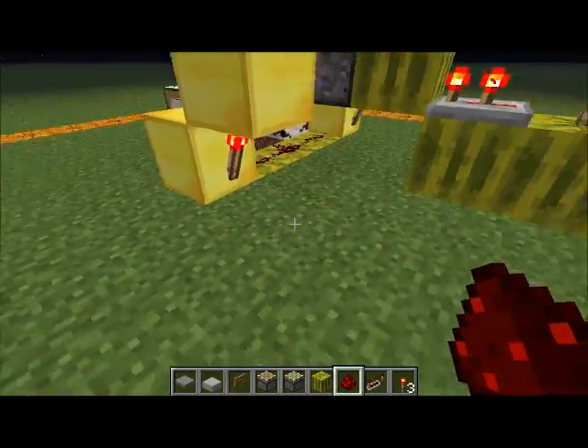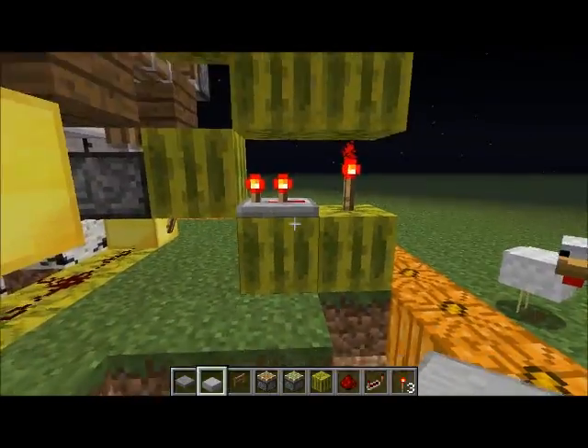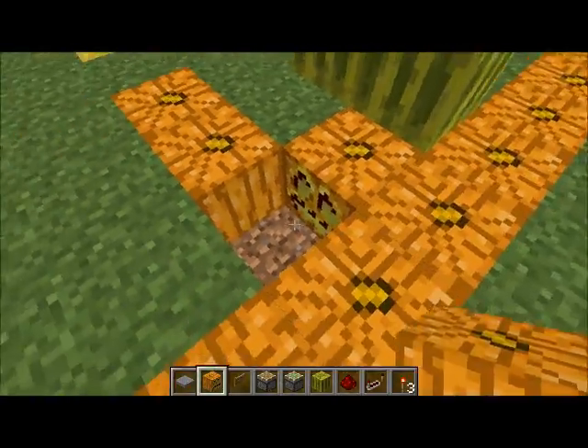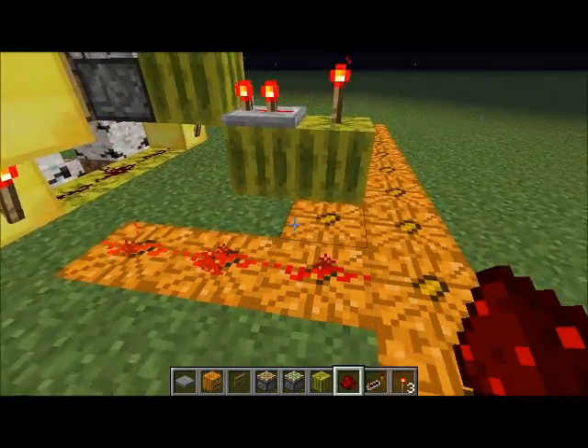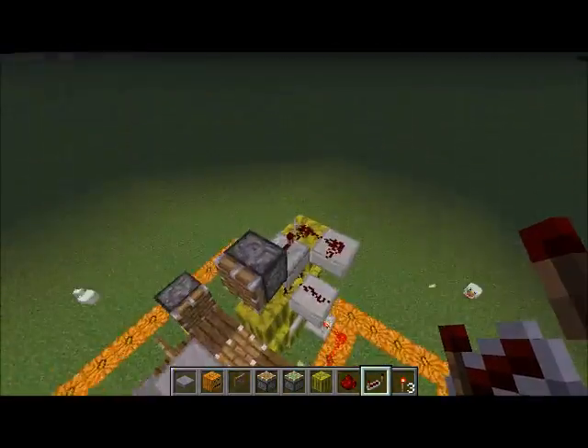Next we are going to take a signal from this torch here and move it into this torch here — this vortex so that it is constantly inverted.